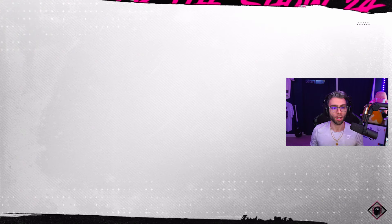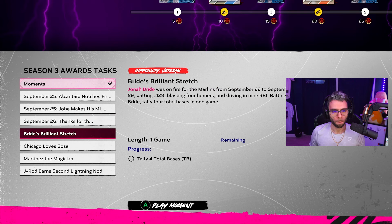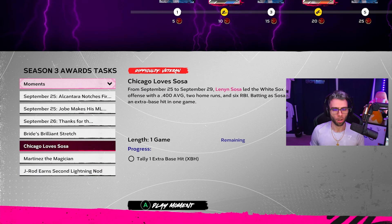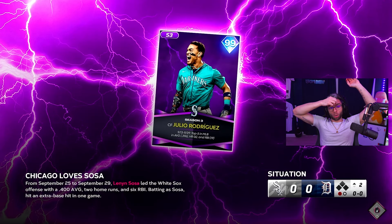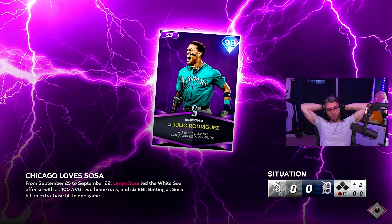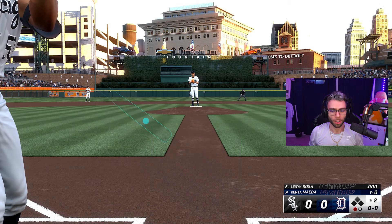We're gonna restart the game after we finish these moments, but we'll go into the season awards. Lenin Sosa: one extra base hit. Nick Martinez and then Julio Rodriguez — I'll show you all the prominent cards, not all of them. Cool card art on J-Rod. He had a really tough start to the season but finished pretty strong. Need an extra base hit with Lenin Sosa, who's been a bright spot in the White Sox season.